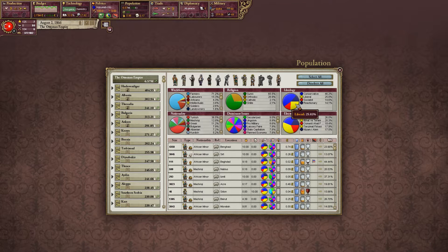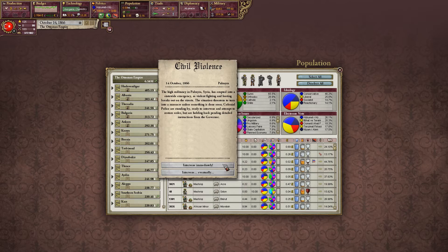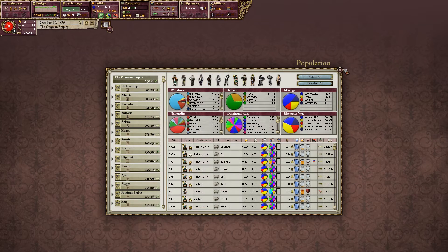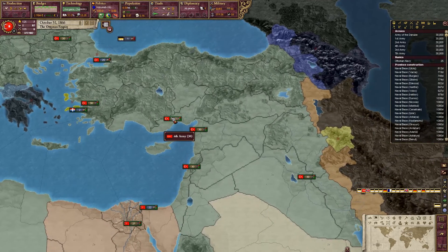The conservatives are losing quite a lot of support and the socialists are gaining ground. I could take nationality and then ideology and see voting patterns for different ethnicities — like how the Turks are voting — that would be pretty cool.